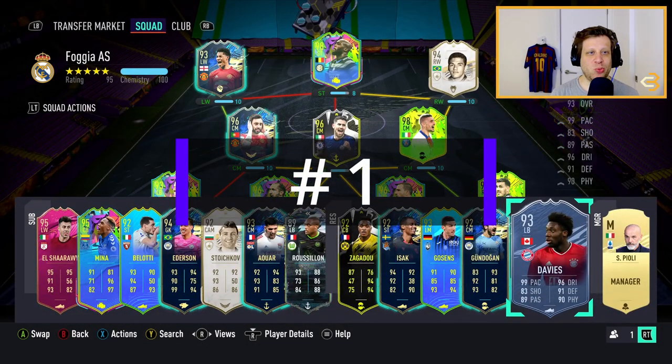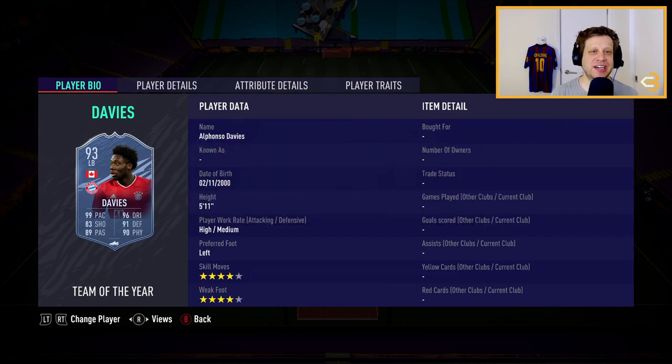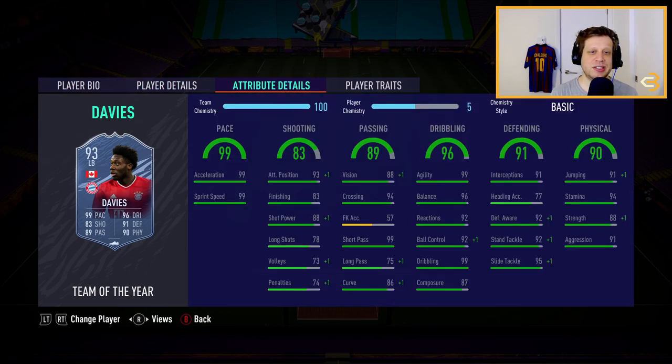Ladies and gentlemen, the number one best left back in FIFA 21 is Team of the Year Alphonso Davies. He's not available on PC right now — he's extinct on the market — but he is available on the Xbox and PlayStation transfer markets. He is absolutely the best left back in the game in my opinion. He has high-medium work rates and 4-star skill moves and 4-star weak foot, which is what really differentiates him from the other left backs on the list. He is the most meta left back in my opinion.